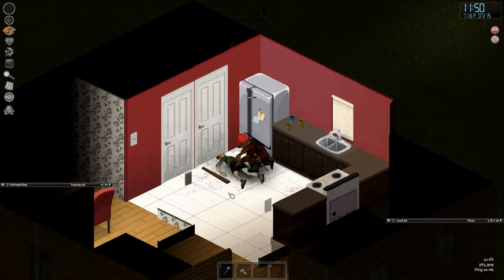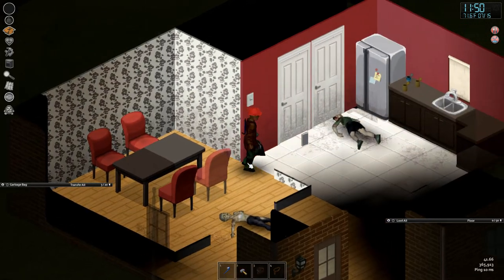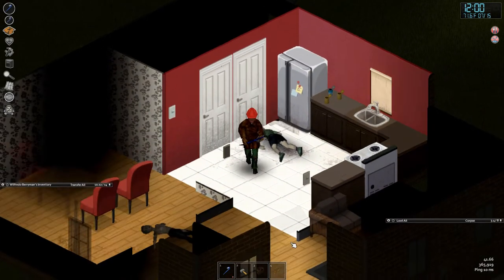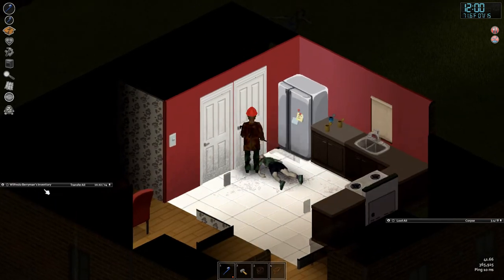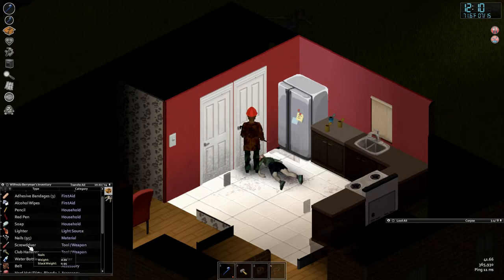Let's take this plank and make it work. You can't do much with one plank, but here's what we're going to do — I don't like this room, I feel like it'll collect a zombie. I'm going to barricade this door. I need nails — check. I need a hammer — check. I need a plank.